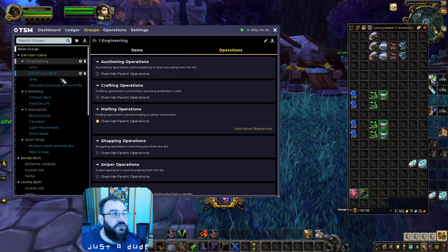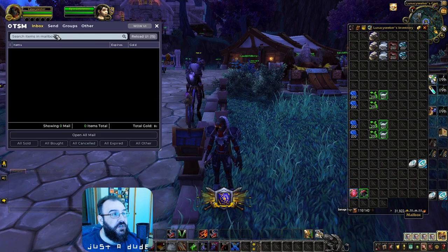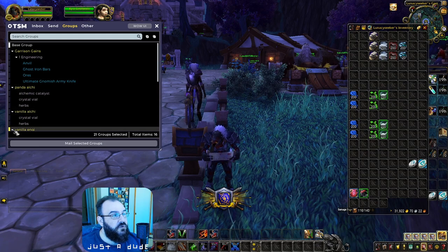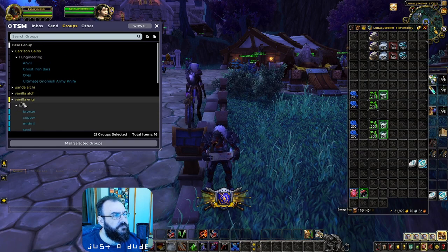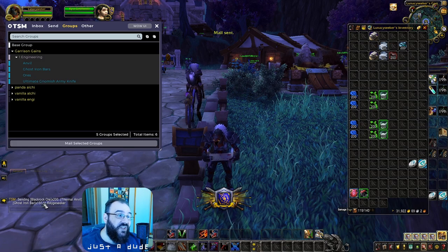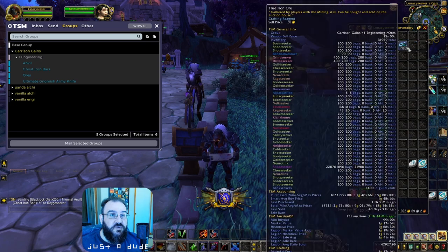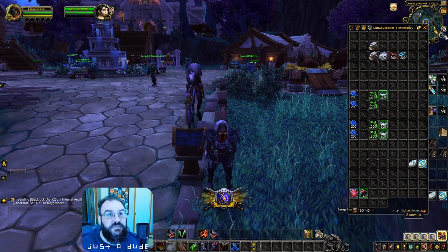It sends them all out — perfect. You'll end up with two Anvils, 150 Ghost Iron Bars, and 200 Ores on that character. Now let's set up mailing for the other groups. For Trillium Bars: keep 200, but send to a different character than Ghost Iron Bars since Ghost Iron will fill up that first character. Give Trillium a different character name.